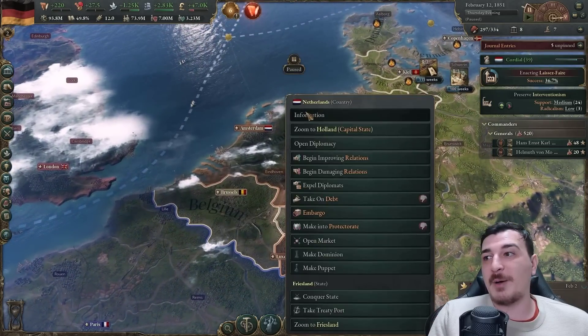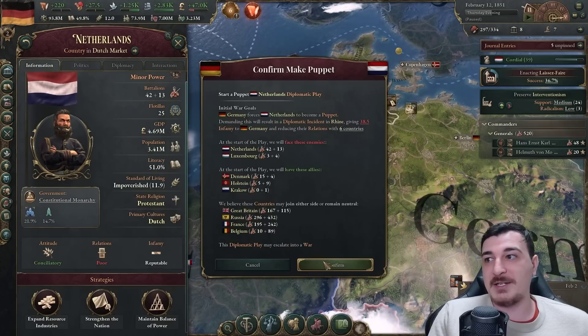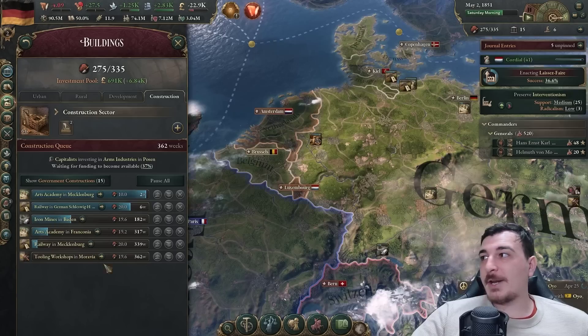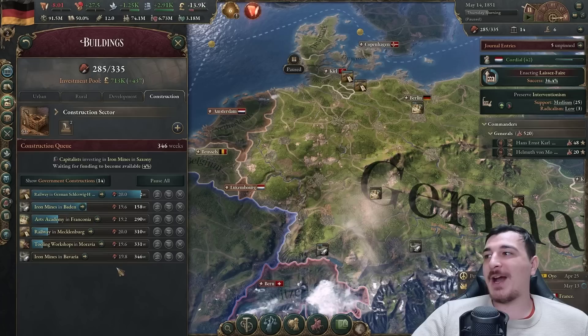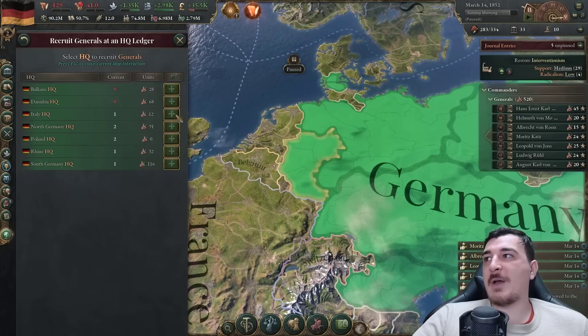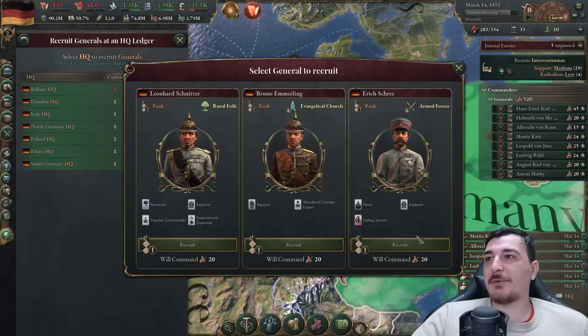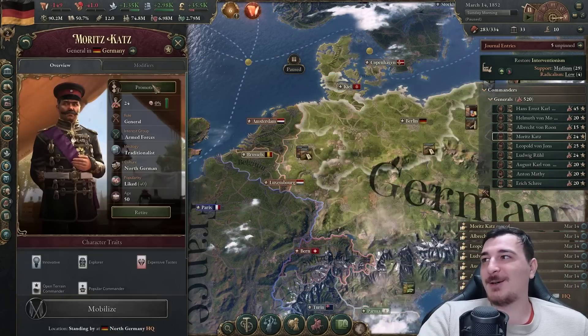I think I want to make Switzerland my little puppet. My infamy is only 23 since I diplomatically formed Super Germany - that is insanely low. Actually, I should probably puppet the Netherlands since they also have the Dutch East Indies. Look at how many private constructions we have at the same time now - not one or two anymore but six private constructions being built simultaneously.